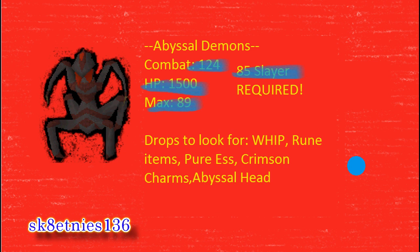The drops you're really going to want to look for are the rune chain bodies, the runeful helms, kite shields — whatever rune items they drop, you're going to want to pick those up. The noted pure essence adds up a lot in the end. They drop plenty of crimson charms. And the top drops you're really going to want to look for are the abyssal head, which you can turn into an abyssal minion or hang in your house, and obviously the whip, which is what really makes abyssal demons worth the task.